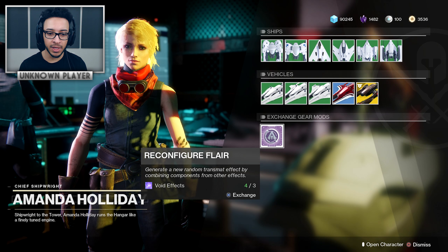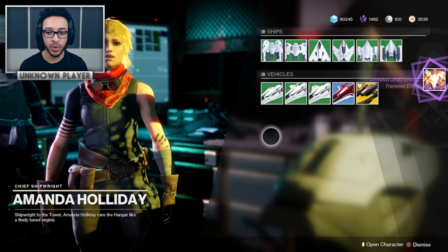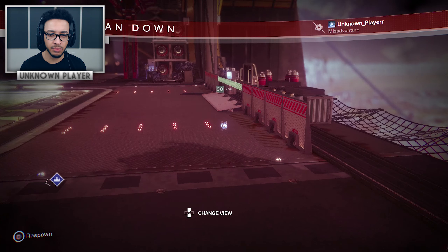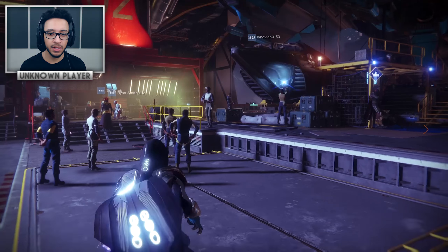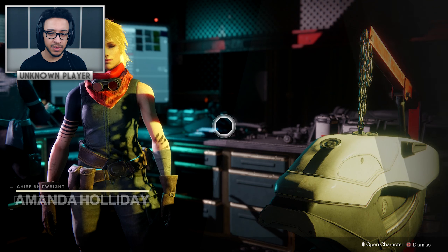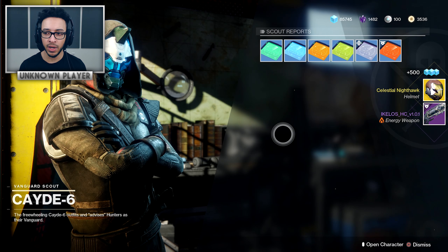Something a lot of people don't know: if you get three blue quality transmat effects, you can re-roll them into a random legendary one. I'm pretty sure this is the one with the wings — and yep, it looks pretty cool. Weirdly enough I do have three of these but it's not letting me re-roll them, which seems similar to the gunsmith bug where it doesn't let you turn in lots of blue mods.